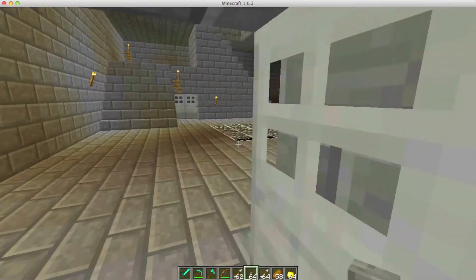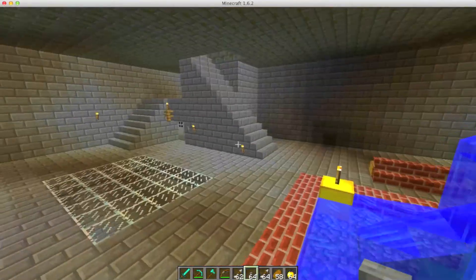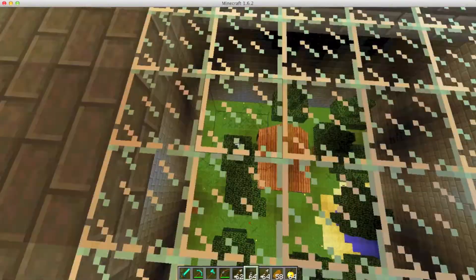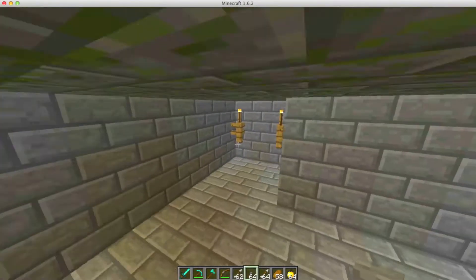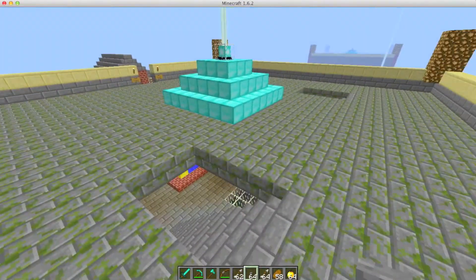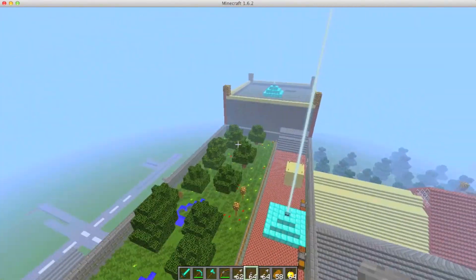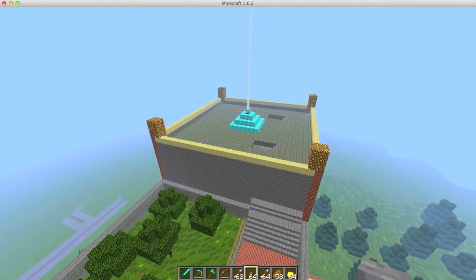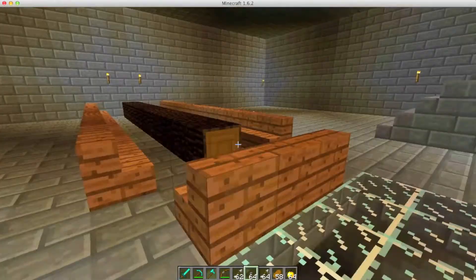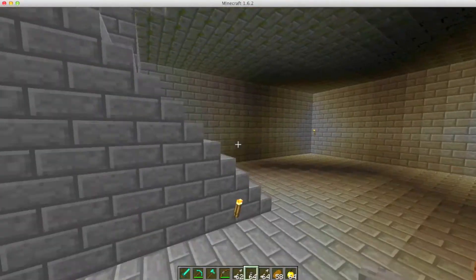Over here is something new you guys probably haven't seen — it's just a general meeting room with a big fountain. Down there you have a little world by itself, some mobs, and a house inside with villagers. Up here is another observation deck. On the other side it's a similar concept — down there you have a living room and more mobs with slightly different layout and trees.